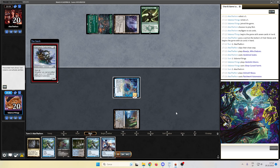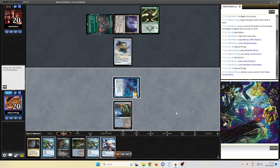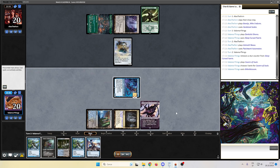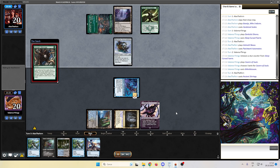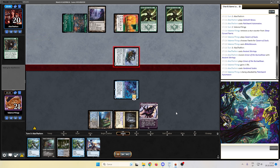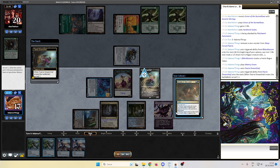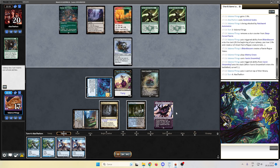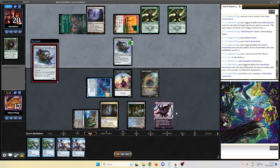Our opponent goes with the Patchwork Automaton, which is scary. Cavern of Souls into Bitter Blossom — we pass back to the opponent. Opponent, what are you doing? Ancient Stirrings into Grove of the Burnwillows — we gain one. Another Hardened Scales. Okay, that's scary. We generate one Fairy, we see Drown in the Loch which we keep on top. Sleep-Cursed Fairy is still sleeping, but we are soon breaking her curse.